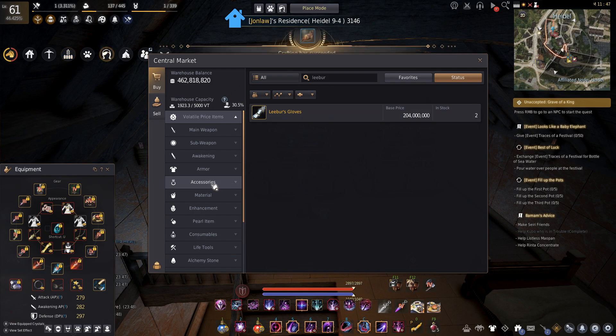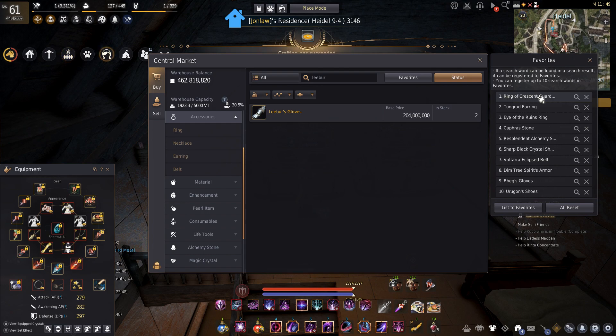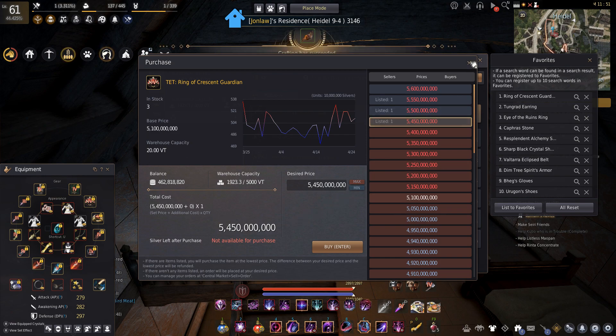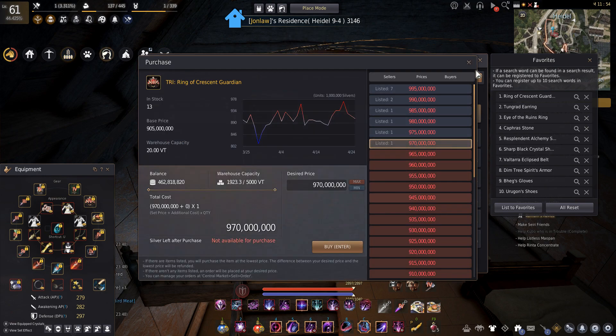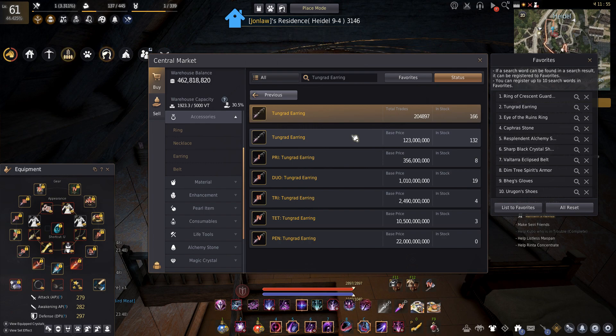Accessories - this is where the fun part begins. At this point I'm actually going for either another Crescent Guardian at tet or an Eye of the Ruins, preferably an Eye of the Ruins if it's not stupidly expensive. Tet Crescent is 5.5 billion or so - you guys have seen my older videos where I'm just blowing up try crescents going for tet and it just keeps failing over and over again. One day.